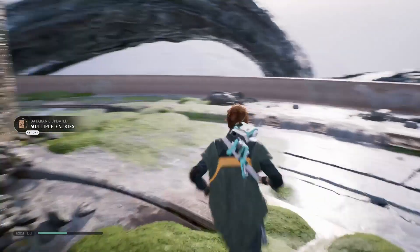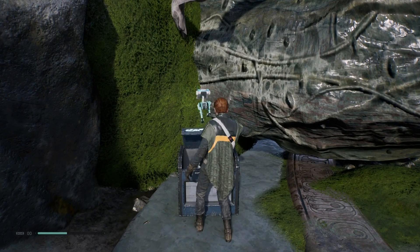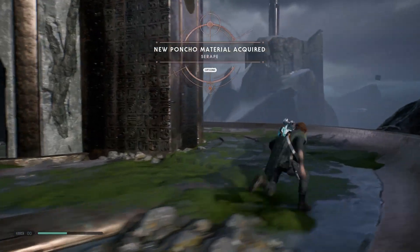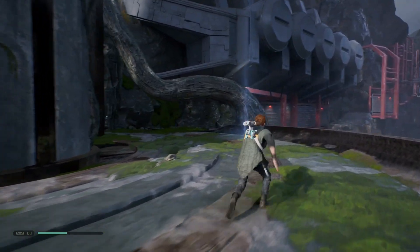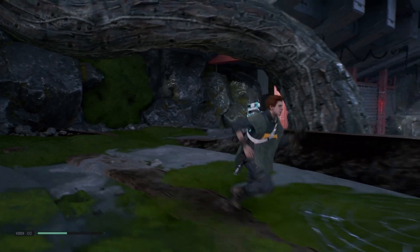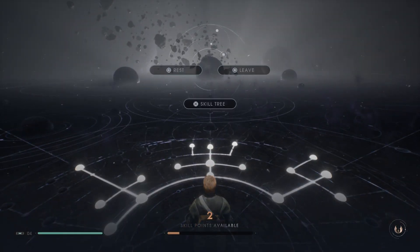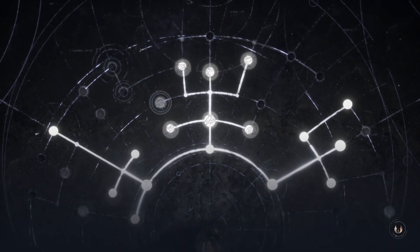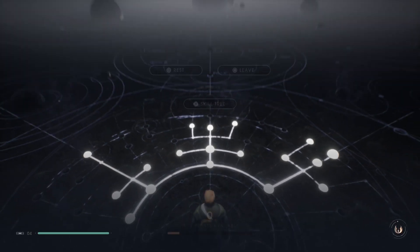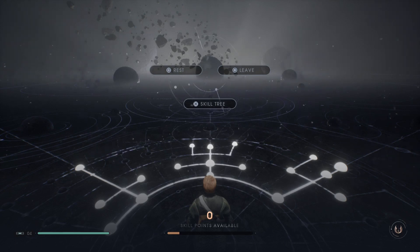We actually completed the entire tomb - that's awesome. We have a crate here, might as well grab this. New poncho - okay. And the resting area, perfect. I do think we have a second skill point now as well, so we might as well take a look at the skills. I can instantly see what I'm going for - more maximum health. That's it for this episode. I hope you guys enjoyed. Thank you so much for watching. Make sure to leave a like and subscribe, and I'll see you guys soon. Take care, peace.